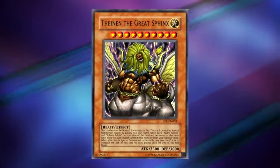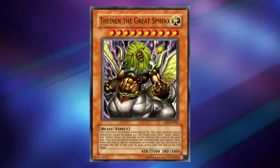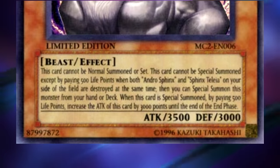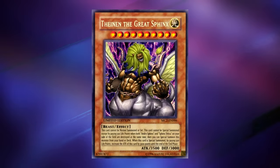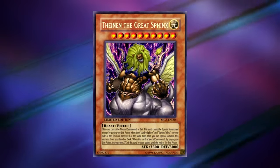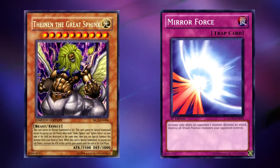The big payoff for playing all these Sphinx cards is Theinen the Great Sphinx. In the movie, when this card is summoned it goes up to 35,000 attack, but they dialed it back for the TCG. This is a level 10 monster with 3,500 attack and 3,000 defense. It cannot be normal summoned or set — it cannot be special summoned except by paying 500 life points when both Androsphinx and Sphinx Taleia on your side of the field are destroyed at the same time, at which point you can special summon this monster from your hand or deck. When successfully special summoned, pay 500 life points to increase the attack of this card by 3,000 points until the end phase. I appreciate that this card can summon itself from the hand or deck — very few cards in Yu-Gi-Oh can do that. It's also kind of cool that this card does not require the Sphinxes to be destroyed by the Pyramid of Light — even if your opponent uses Torrential Tribute or Mirror Force on them, this card can still be summoned.